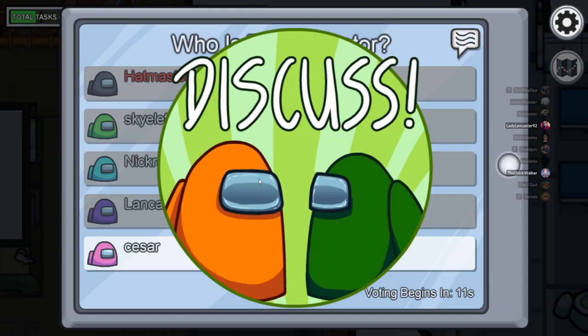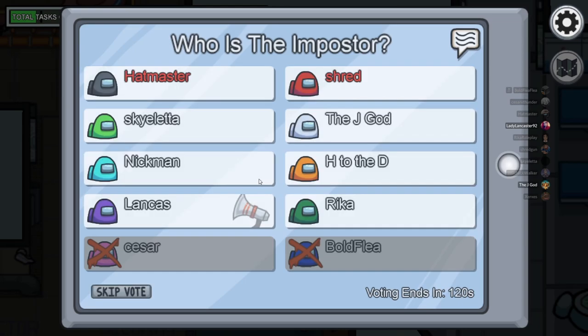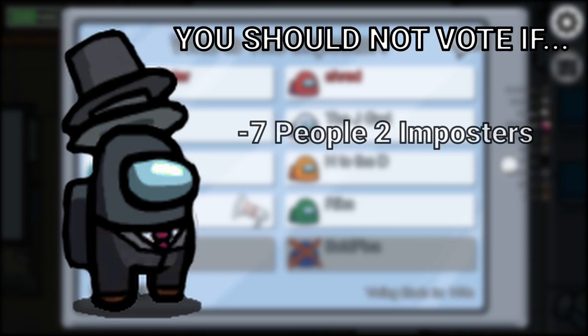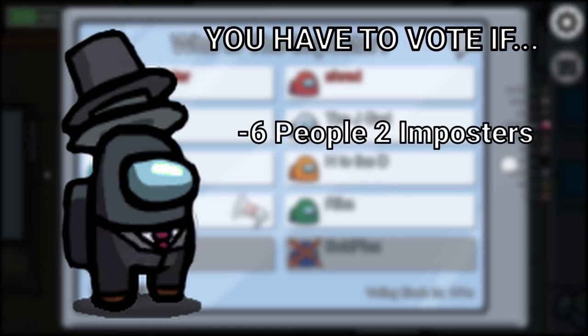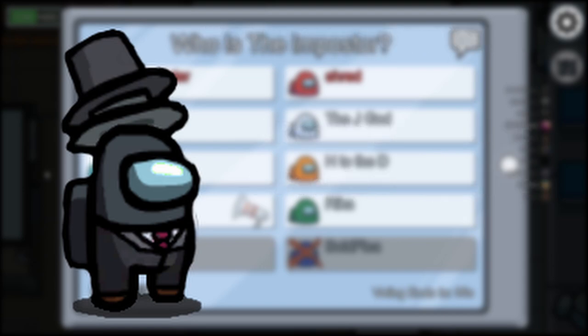Voting is a huge part of the game for both impostors and crew. If you're an impostor, you can try to get an innocent person voted off, which is just a free kill for you. If you're crew, you want to get the impostors voted out to slowly narrow it down and try to win the game. If there is no hard evidence on who to vote, here's a good rule of thumb: you should not vote if there are seven people left and two impostors, or four people left and one impostor left. You have to vote if there are six people left and two impostors, and obviously if there are three people left and one impostor. There are rare situations where these rules do not apply, but for the basics you should follow these.